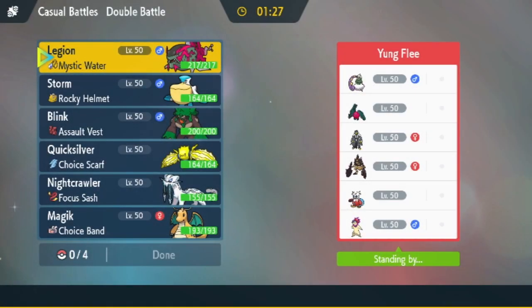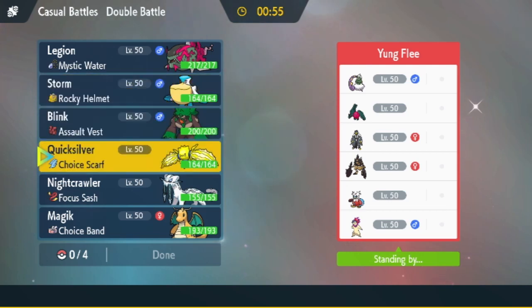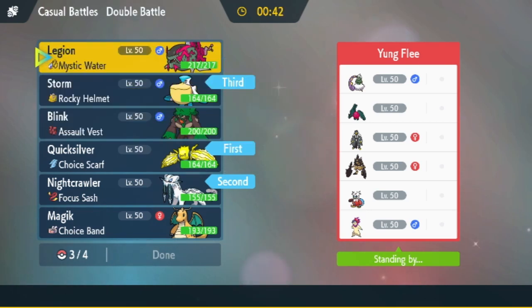All right, so we've got Young Flea here with a very interesting team — looks similar to our team actually, except he has Iron Leaves. It's Torn, Regieleki, Urshifu, Iron Leaves, Iron Bundle, and his Suicune-Typhlosion fusion. It looks like he just replaced one mon from ours. I think we lead Regieleki and bring the rain in the front, and then the rain in the back.